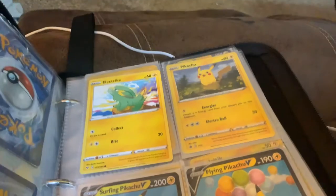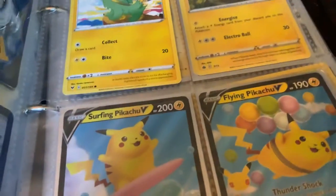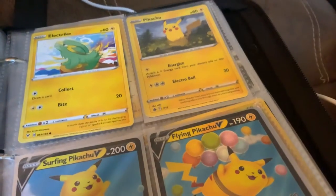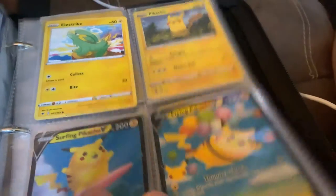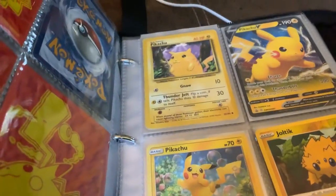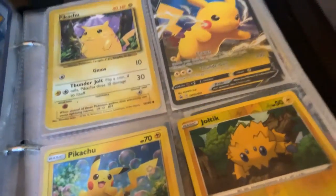Electric — here's starting into the Pikachus. First, normal Pikachu. Surfing Pikachu. Flying Pikachu V. I like the designs on these a lot — they're really cool, colorful. And there's 1995 Pikachu. Pikachu V. Another Pikachu. Joltik.